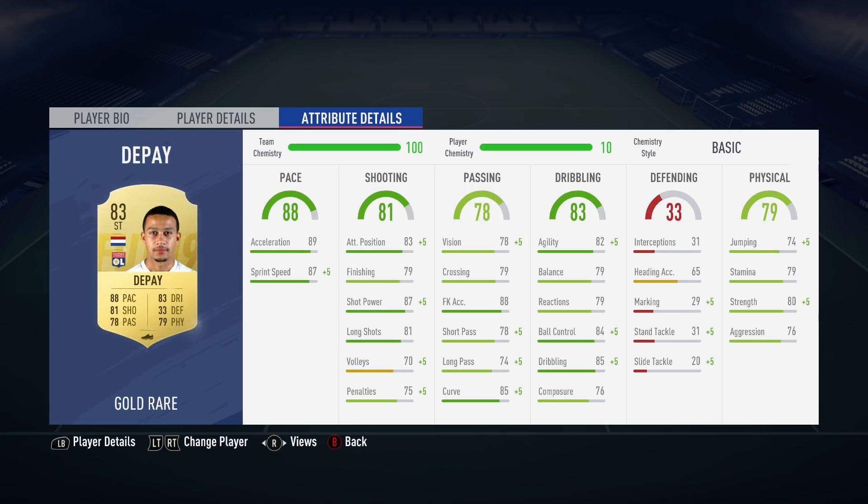Let's talk stats. This guy has a base shot power stat of 87, which is boosted to 92 when he has full chemistry. He's also got 80 strength and 79 balance as base stats, and when you combine those attributes with the fact he's very quick, you can already tell that this guy has the potential to cause a lot of trouble for defenders.